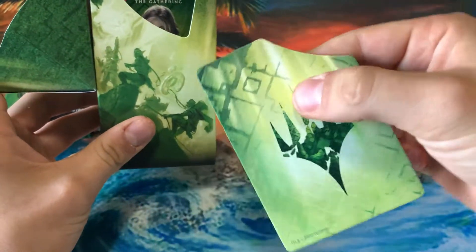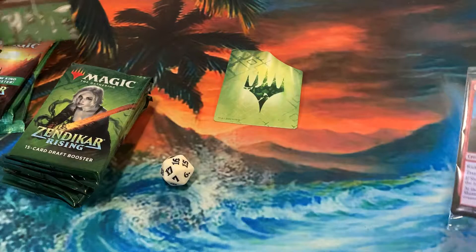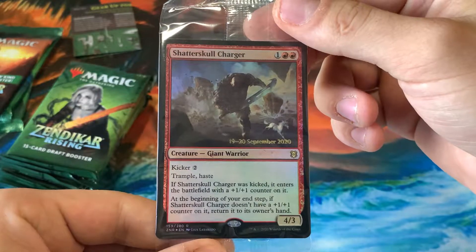It comes with a cool little divider, which is actually different than previous pre-release kits. And our dice is a white dice — interesting. So what did we get for our promo here? We got a Shatterskull Charger.